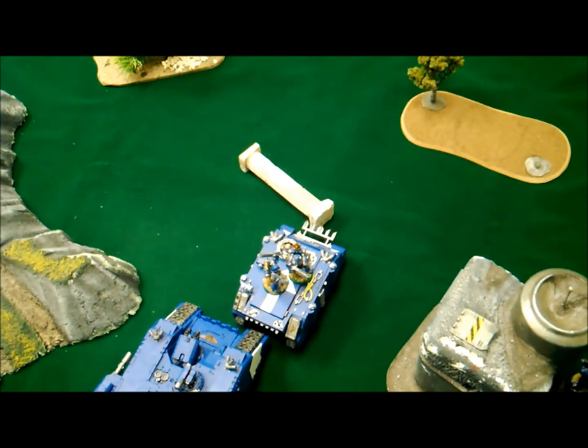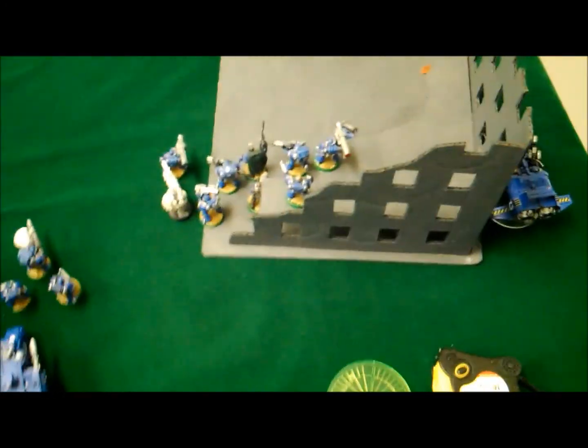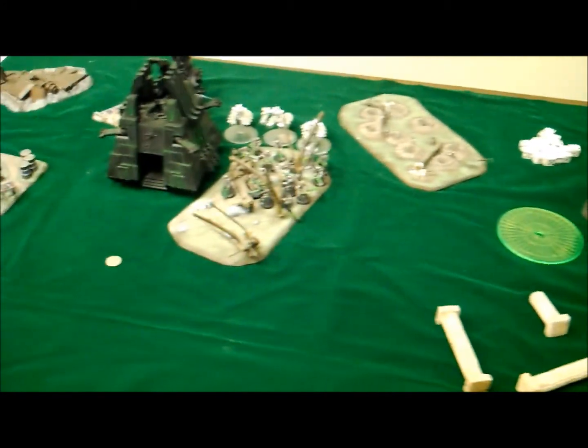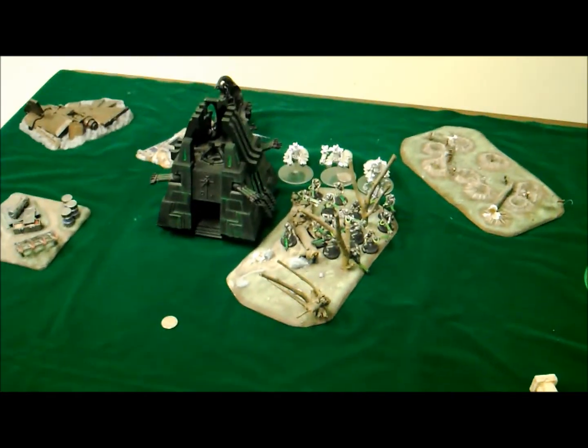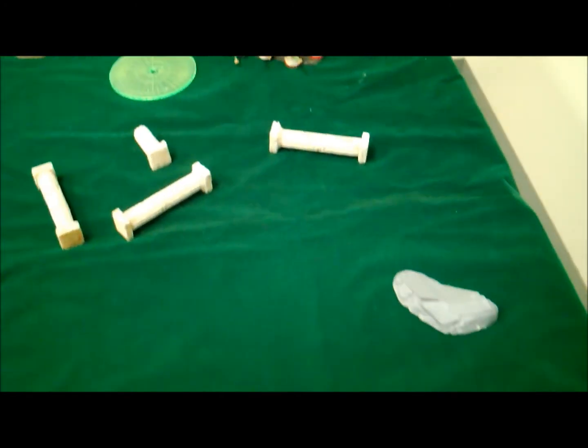Alright, part 2 redo. We're doing the new Pitched Battle, which is 12 inches along the center line. Space Marines lost the roll-off again, so we'll be going second. Here's the Necron deployment: Warriors with the Destroyers behind, Monolith and C'tan behind, Doomsday Arc behind that, more Flayed Ones Warriors.